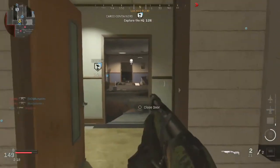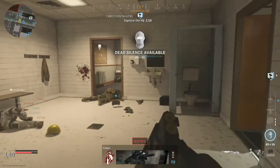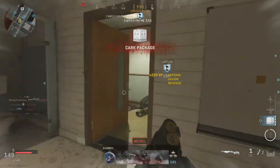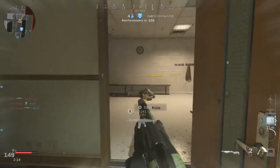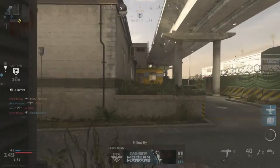We're taking the HQ. HQ contested. We're taking the HQ. HQ contested. We're taking the HQ. Can't make it — arriving on stage. HQ is on. No reinforcements available. Precision airstrike available — on your mark.